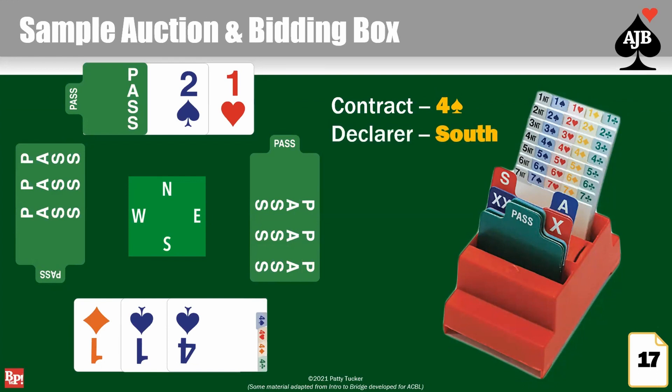You might be curious about the other things in your bidding box — an A, an S, a red card with an X, and a blue card with a double X. The A and S you won't need for a while — those are special bids we'll talk about later. That red card with the white X, you won't need for about three or four months. And the blue one with the two white X's, you won't need for about six years. For right now, you can ignore those or put them at the back of your box. What we're working with in these first few classes are those numbers one through seven. Why not higher than seven? Because it's six plus the number you bid, and we only have 13 tricks.